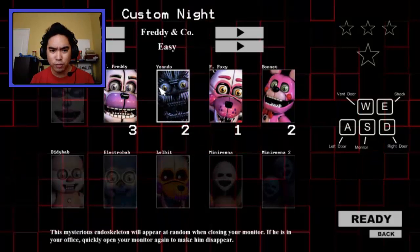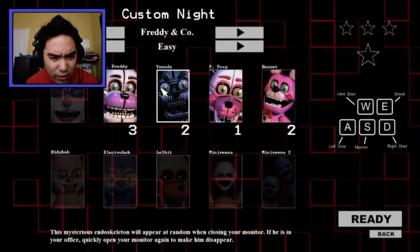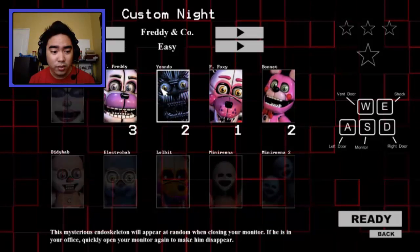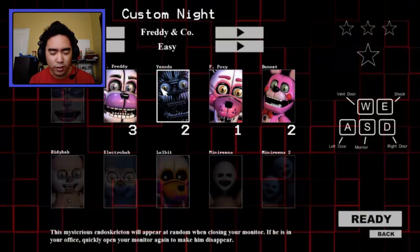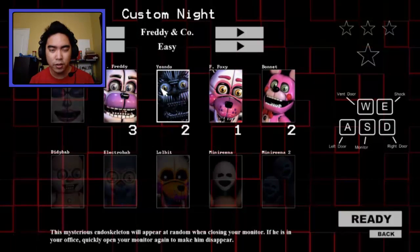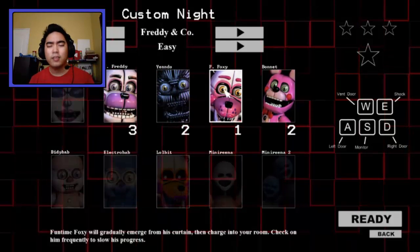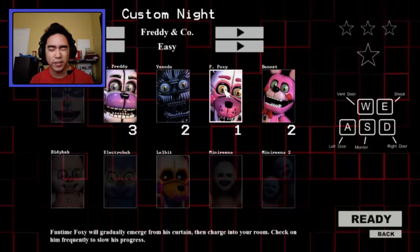If Funtime Freddy announces a surprise, shut the opposite door. This mysterious endoskeleton — Ennard? — will appear at random when closing your monitor. If he is in your office, quickly open your monitor again to make him disappear. Funtime Foxy will gradually emerge from his curtain then charge into your room. Check on him frequently to slow his progress — like Five Nights at Freddy's 1!